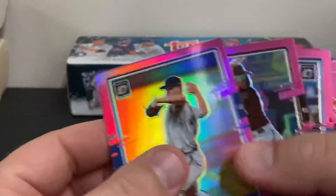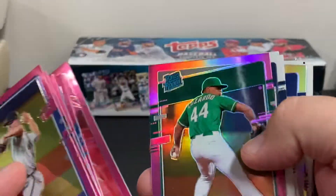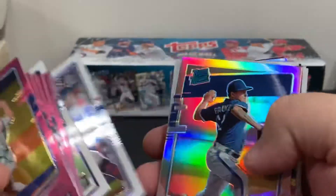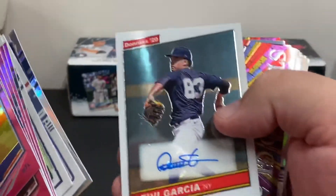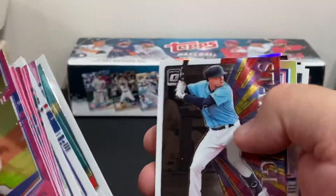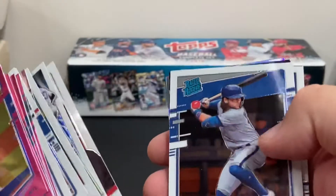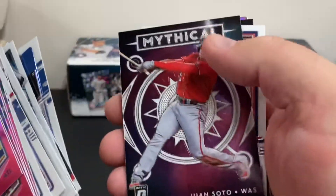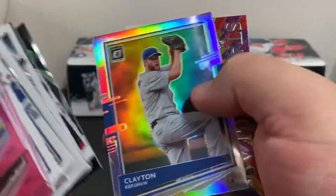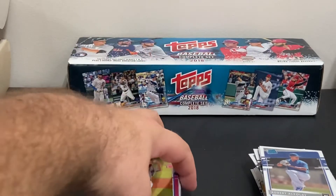We've got our pink parallels: Fernando Tatis, Yellich, Biggio, Trout, Luzardo rookie. The Jasson Dominguez — very, very glad to get that card. Ronald Acuna, who's one of my favorite players. There's the retail autograph card — Deivi Garcia. There's Dustin May Rookies — you can't get those in retail, they say, but you can. Tatis Jr., Bo Bichette, Juan Soto Mythical, AJ Puck, Cody Bellinger, Clayton Kershaw, and Miggy Cabrera. Very, very good pull overall.